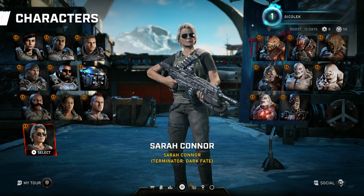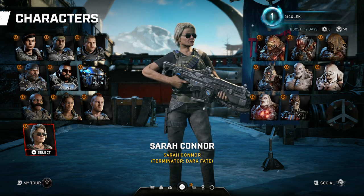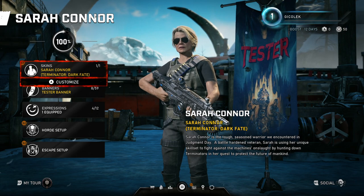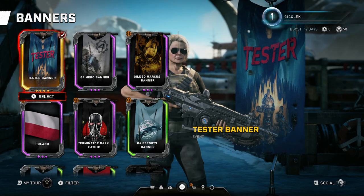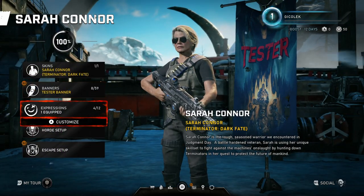We also got Sarah Connor, which is a crossover from Terminator: Dark Fate. I'm gonna use this character while playing COG. Let's customize my skin — I got the tester banner, which means I've been testing the game. I'll leave it for now.